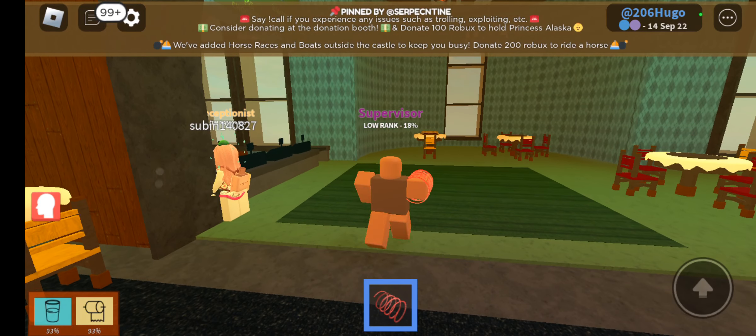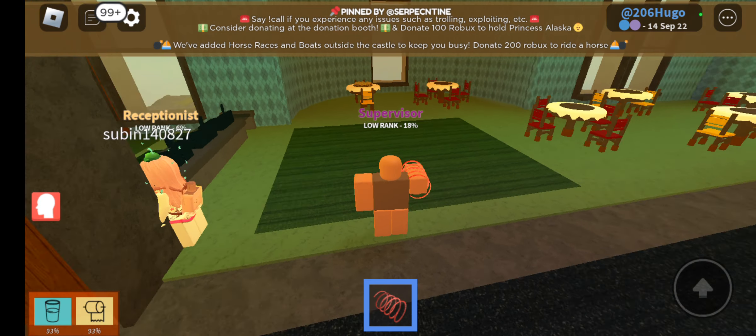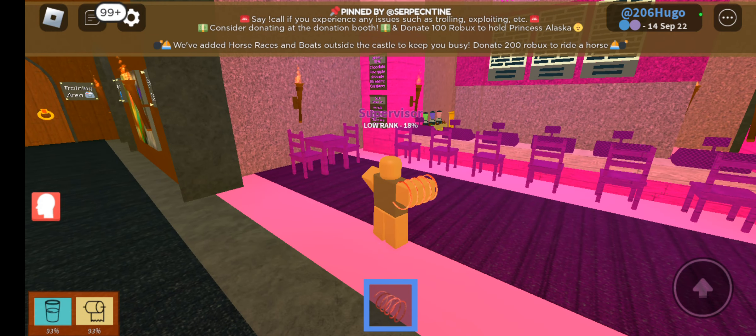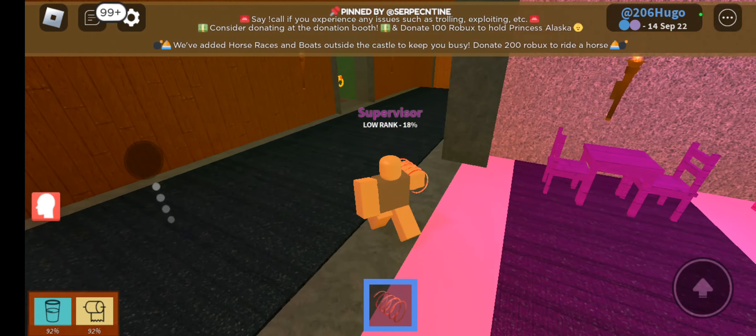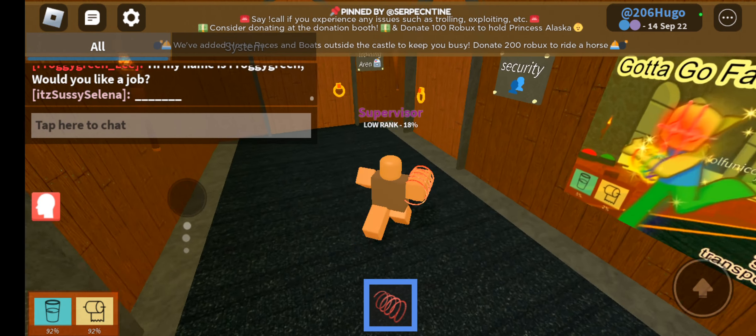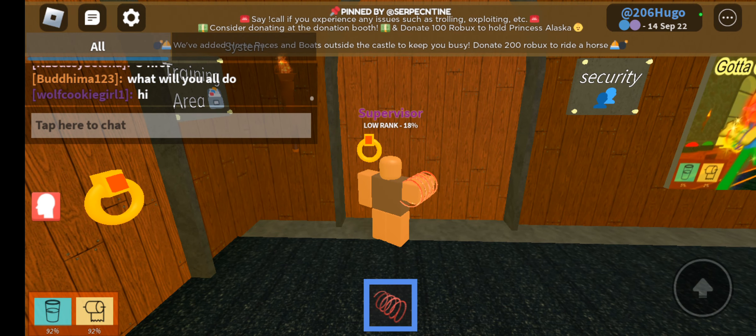Let's start off with the restaurant and the cafe shop. You can get any food or drink you want from these places to refill your hunger stats to keep your character from having an accident. This is the cafe — such a pretty colored room.